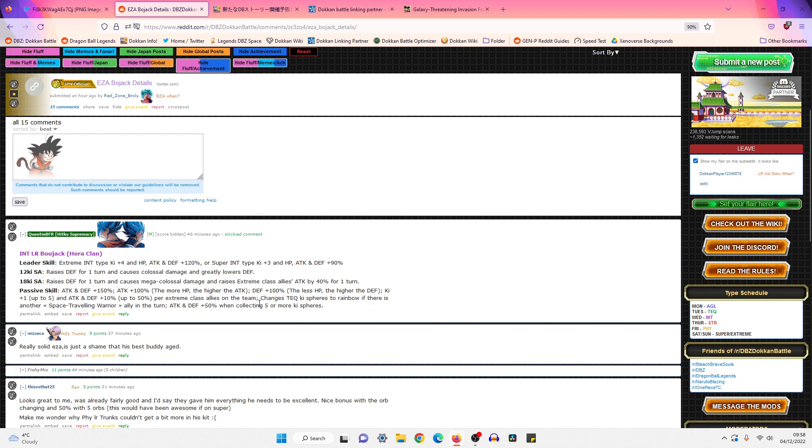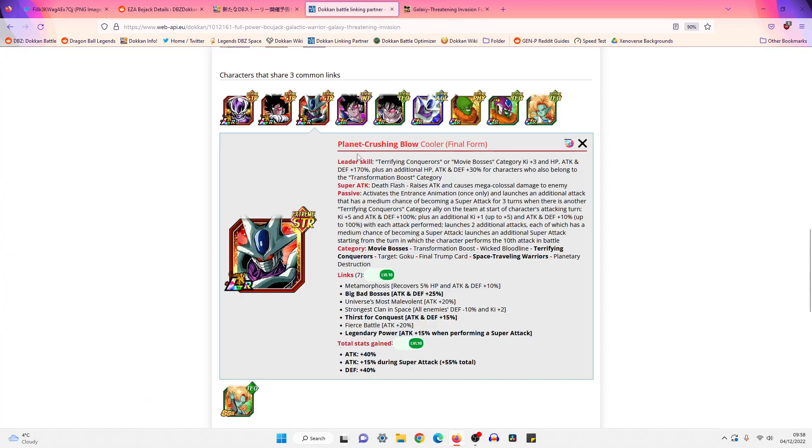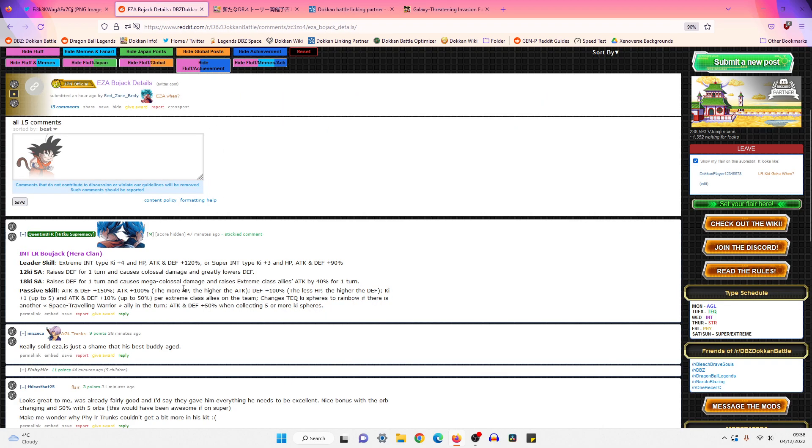Because Bojack is Orb-changing, he's going to generate Ki spheres. He's also getting Ki up to five, so that will help as well. Even though Cooler and Bojack don't share many links, he's fine. The only issue is that both units want to be in slot two, and Bojack isn't touching Cooler in terms of damage, so you're obviously going to keep Cooler in slot two. I think what this means is that Bojack will actually be a serviceable floater on the Space Traveling Warriors team — I think he's very good.